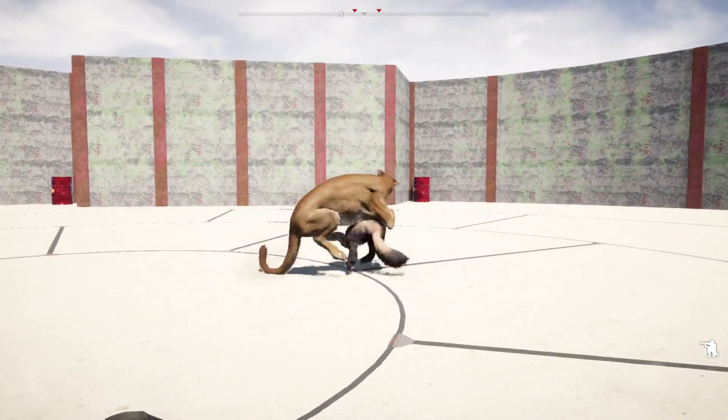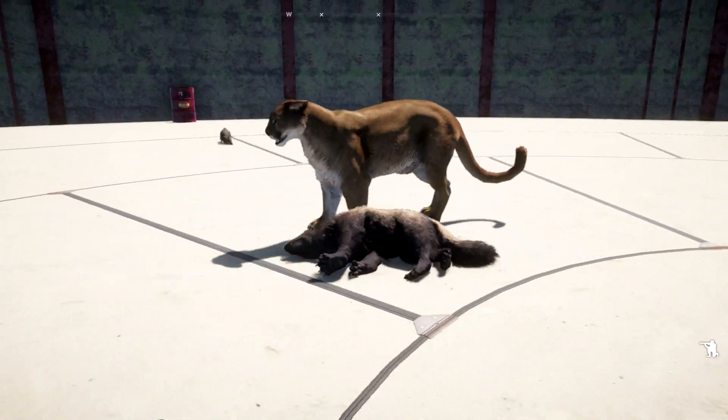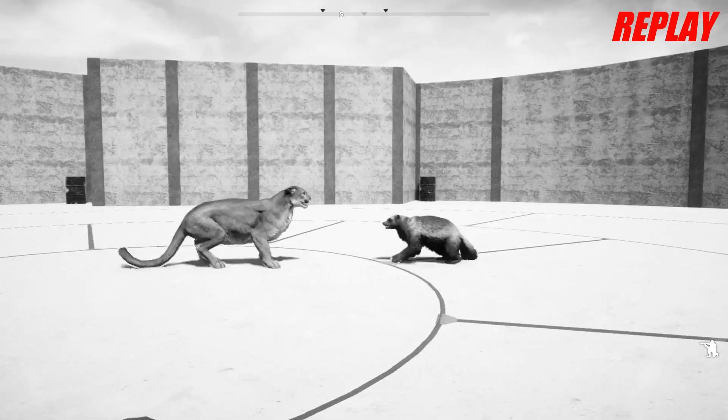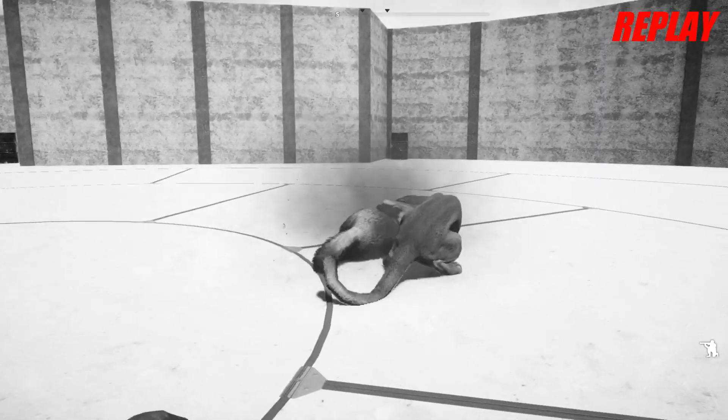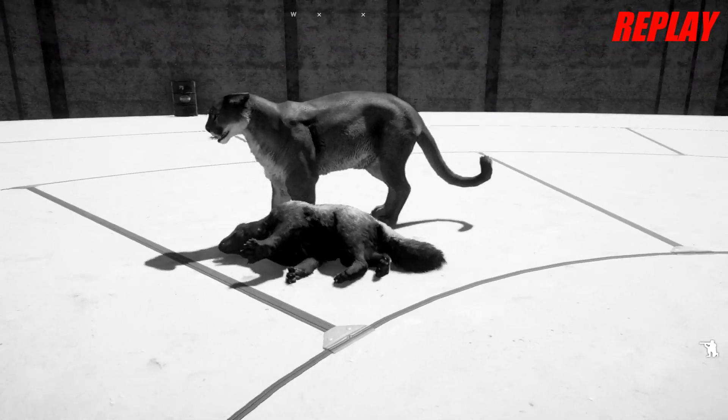If the cougar wants to advance to the next round, he can do it right here by taking down the wolverine. And he's out of there. But look at this — you've got to hand it to the wolverine for sticking in as long as he did, taking down those hares. But the cougar stole it from him right here and he's going to be advancing to the next round.